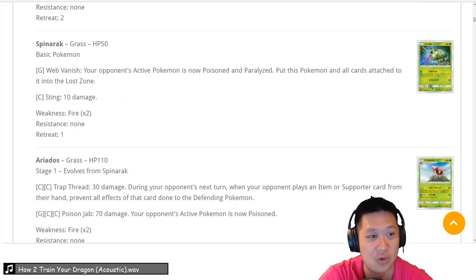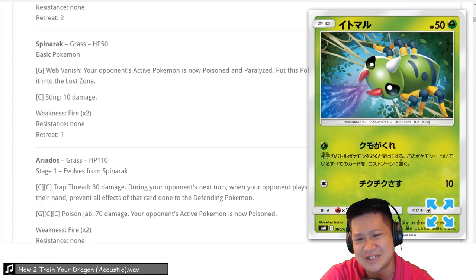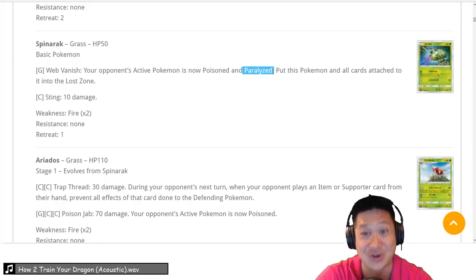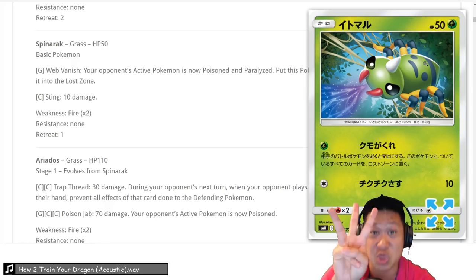Spinarak is important! Web Vanish — your opponent is paralyzed and poisoned. Automatic paralysis is big because your enemy can't move and can't retreat. Then it goes into the Loss Zone, which combos with something later. We'll give this a 3 because it's part of a combo.